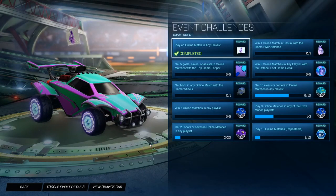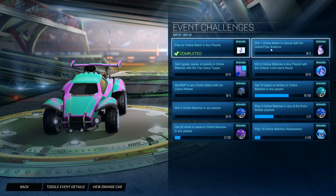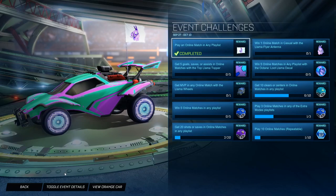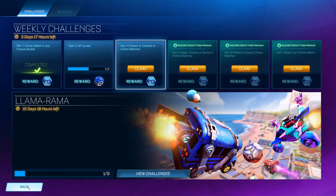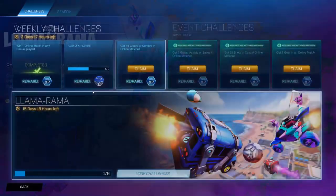Now you equip that onto your car of choice. And then next up, the next challenge is to win one online match in casual with the Llama Flyer Antenna. So I've equipped it as you can see there. Now what you want to do — make sure you equip it for both cars. When you're in here, click view orange car as well, make sure it's equipped on both.